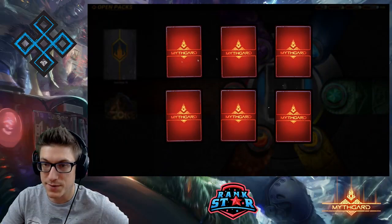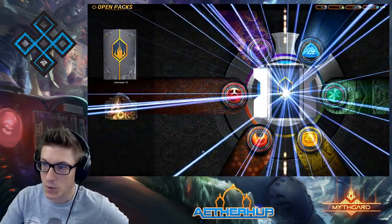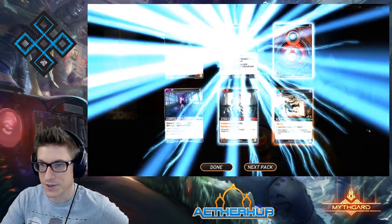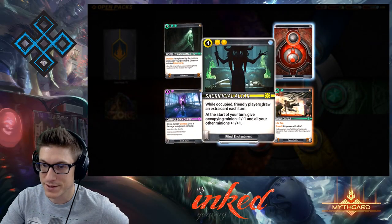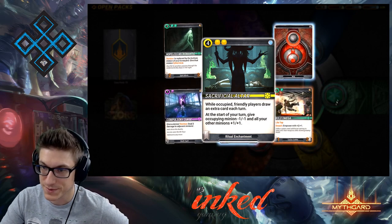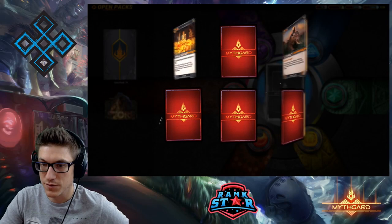We'd also really like to find Snake Pits — those are going to help out. The wild card drop rate is a little bit — and as I say that I get two in a row. A yellow mythic: Sacrificial Altar — while occupied, friendly players draw an extra card per turn at the start of your turn, give occupied minion minus one one and all your other minions plus one plus one. Definitely a worthwhile card — our mythic drops have been pretty exceptional.